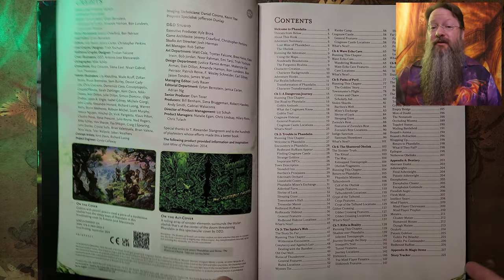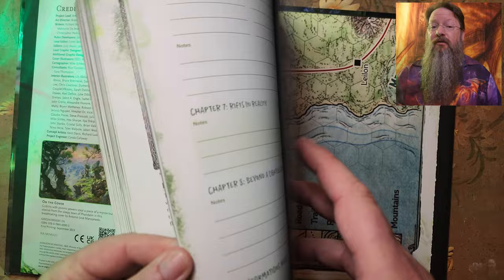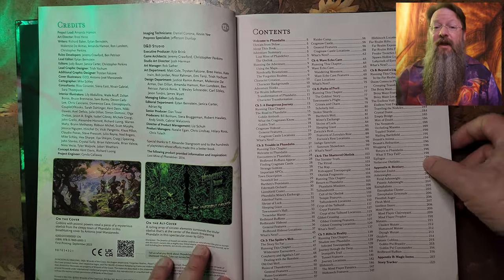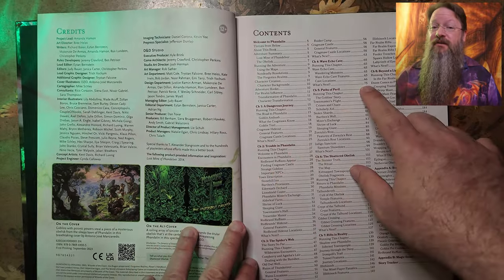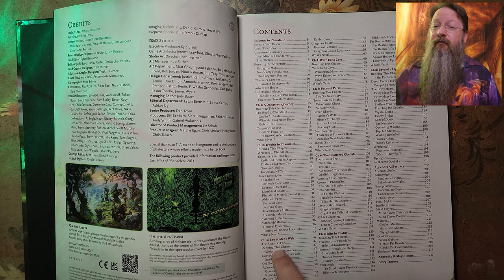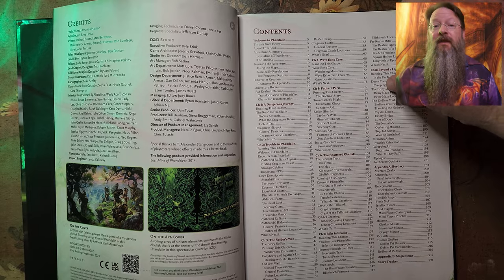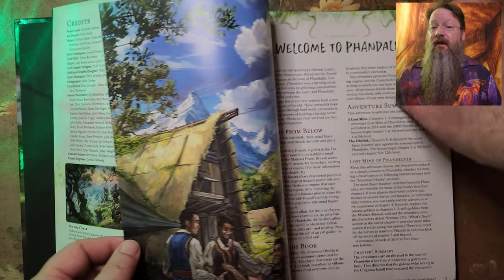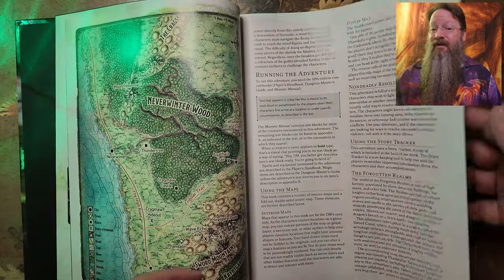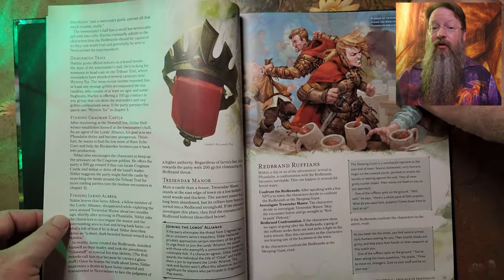The book itself is 224 pages in length and has a large fold-out map of Phandalin. It's no secret that we are getting the original adventure Lost Mine of Phandelver in this book, and that takes up the first 75 pages or so, ending at chapter 4. What is presented here is mostly the same as the original, with a few slight variations mostly in wording. There are eight total chapters with appendix A and appendix B. Appendix A covers monsters presented in the book, while appendix B covers magic items. There are also a few pages at the end used as a story tracker to track your progress through the overall campaign.